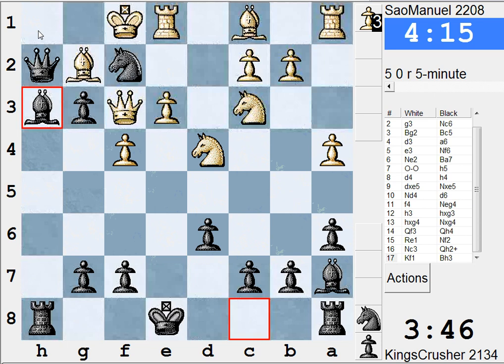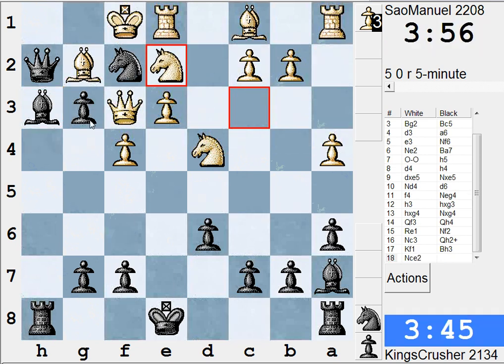Threat of Qh1. If takes, take with the Queen, Qg2. Where's the attack? Maybe I do need to castle queenside and try to bring a rook to e8. Have I got this all wrong? Oh dear. So Qh1, Ng1.